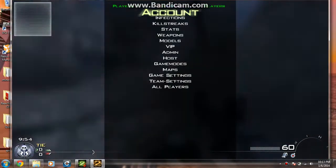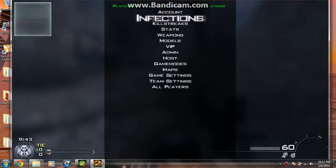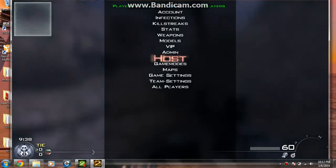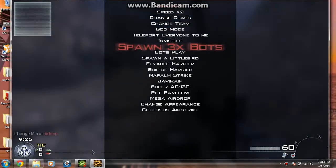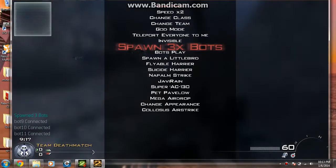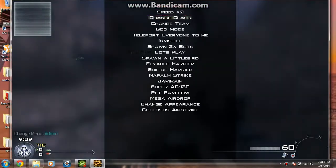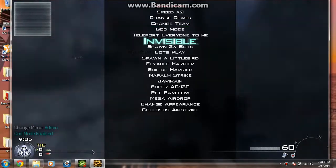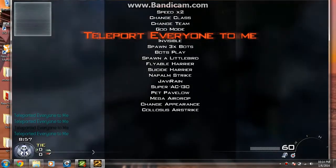Hit N to open the menu, hit 5 to scroll down the selections, and hit N to move back up through the selections. Hit Space to enter a selection. I'm gonna go to Add and spawn some bots. In here you can turn on god mode, you can go invisible, you can even teleport everyone to you. To exit out of the menu, hit R.